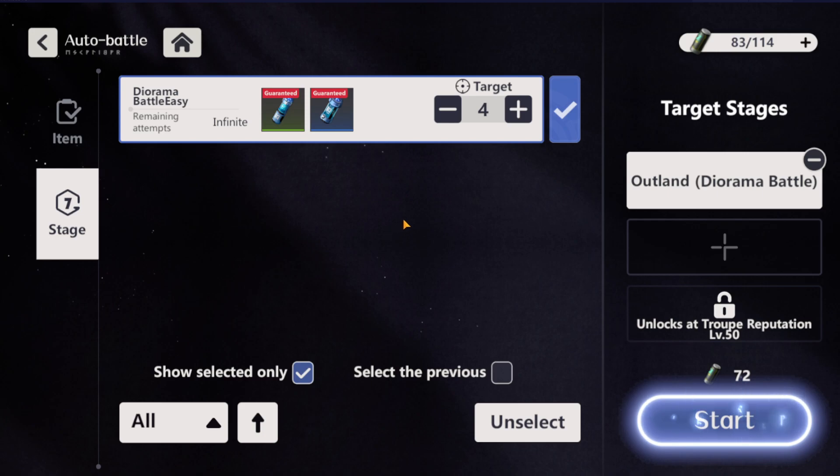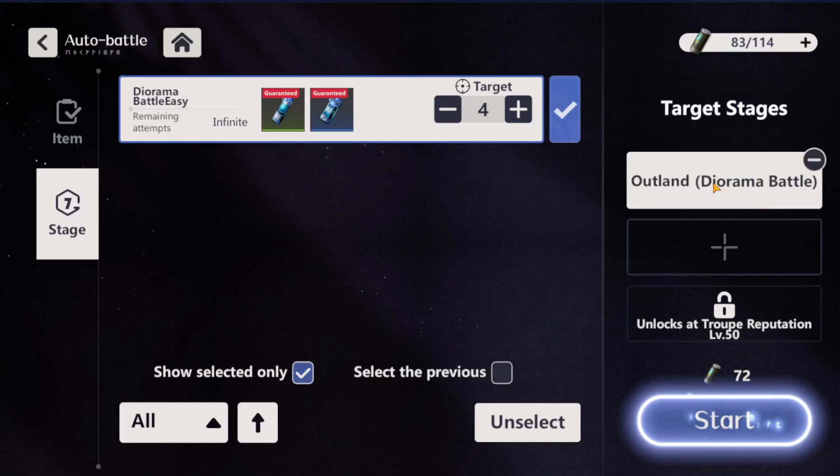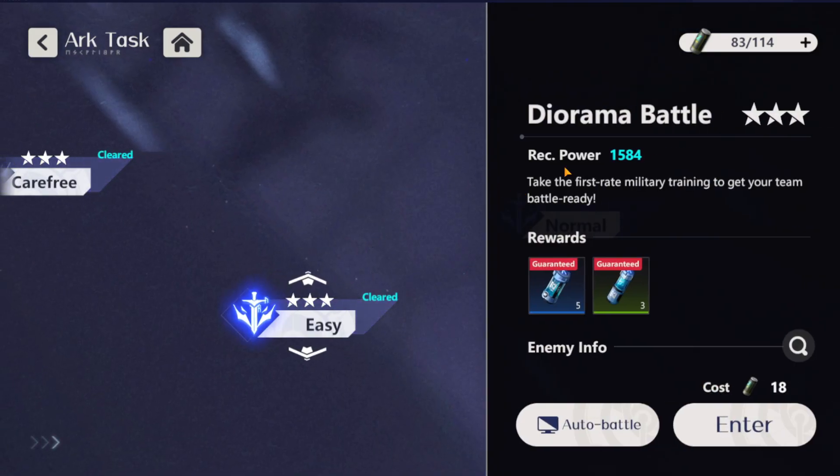Just click Start and the game will automatically grind out that stage. There are no skip tickets yet, so don't expect that. But you can literally set it to 100 times and go to sleep while it farms. You can also enable auto-refill with Eiter or with Dubrio Crystals. Dubrio Crystals can also be exchanged for summon tickets, so I don't advise using a lot of them — but 100 at a time isn't too crazy, and it's worth it long term for progression.